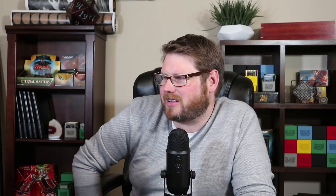Another huge spell is Thrumming Stone — five mana for this legendary artifact, but it gives all your spells Ripple 4. Ripple 4 means when you cast a Rat Colony, you look at the top four cards of your deck and you can cast any cards with the same name — Rat Colony. Remember, we have 25 Rat Colonies in the deck. So we won't hit every single Ripple, but very often you cast a Rat Colony, look at the top four, find another Rat Colony, cast it, it has Ripple 4, look at the top four, find two more Rat Colonies — and you can ripple through your entire deck pulling out 20 or 22 different Rat Colonies. Suddenly they're all on the battlefield, they're all huge, and you've basically won the game. It's spectacular and so much fun.